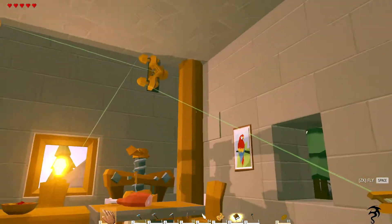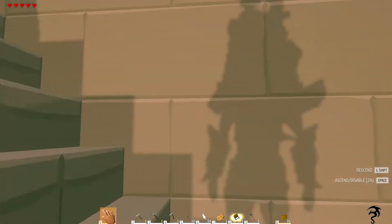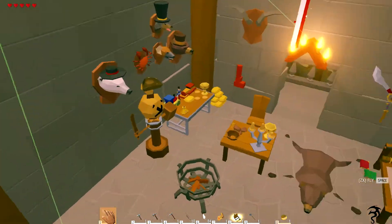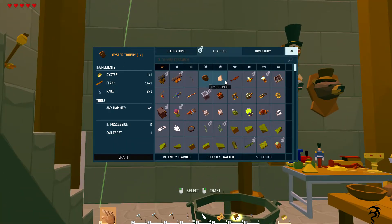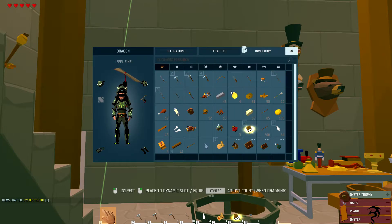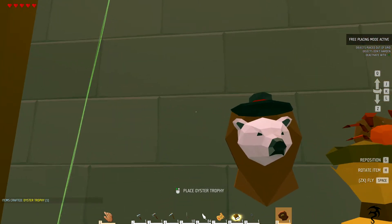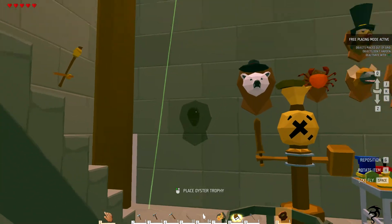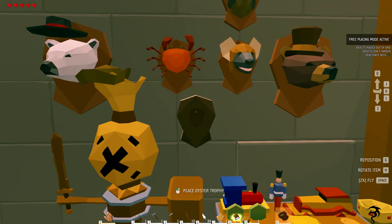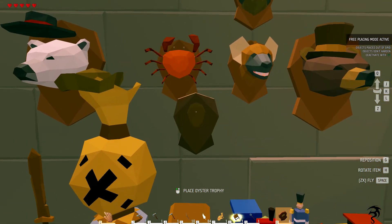All right, I'm gonna go find us an oyster — we shall return. I can't go through that window either! I can fly through the other windows though. And we're back — let's do this. One oyster plaque, let's do that. Body disappeared. Let's put it with the crab. Yeah okay, that's just not very colorful I guess.